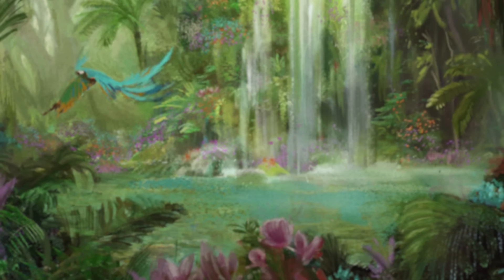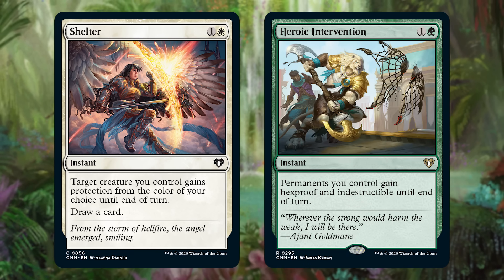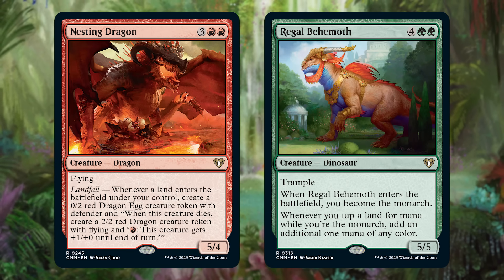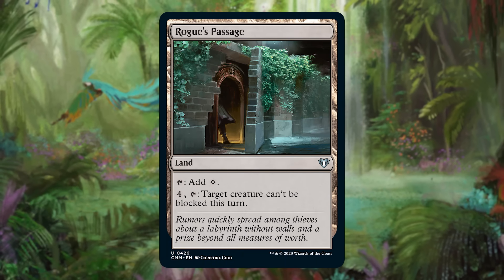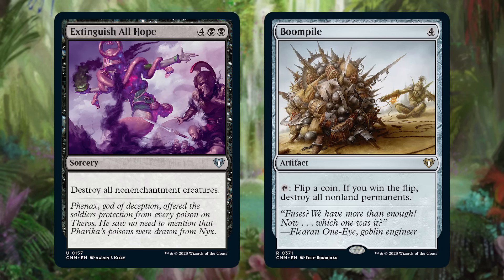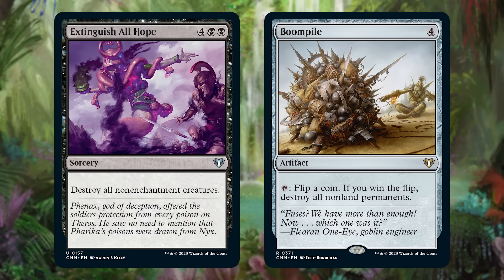Second major point: there's going to be more creature combat than you're probably used to in Commander. So things like combat tricks are way more powerful than normal. And because the board can get full of creatures, evasion mechanics like flying — or ways to bust through a board stall — can be critical. Such as this preview card, Rogue's Passage: fitting into your mana base, it helps make sure you can push through an attacker late game, or even get political by targeting other players' attackers too. And while there are some board sweepers, there probably won't be as many as in a normal Commander game, so your creatures are a touch safer.